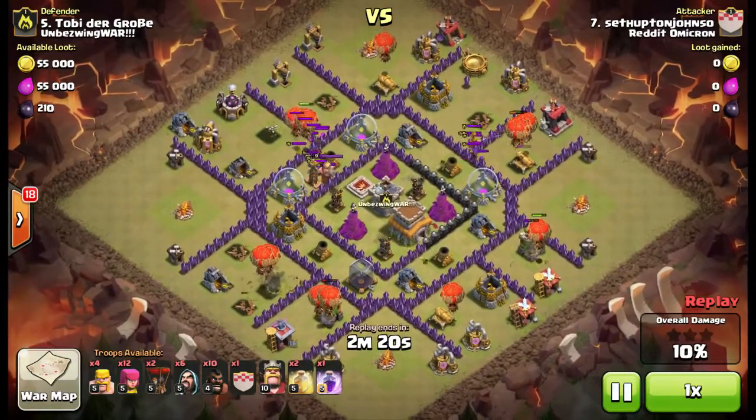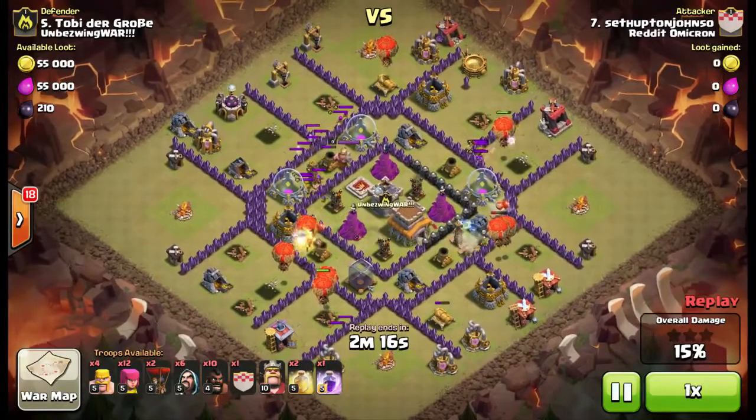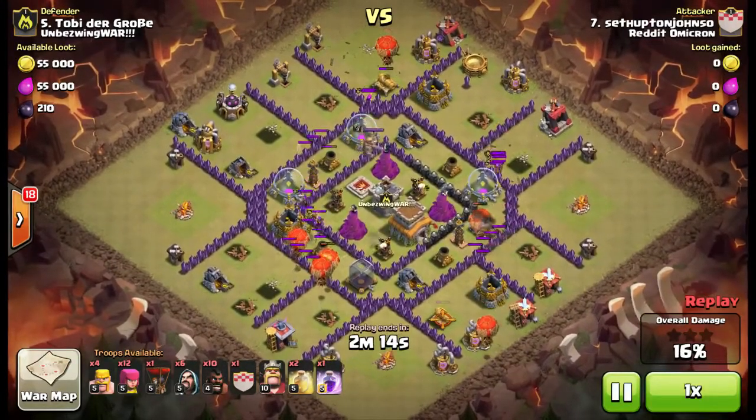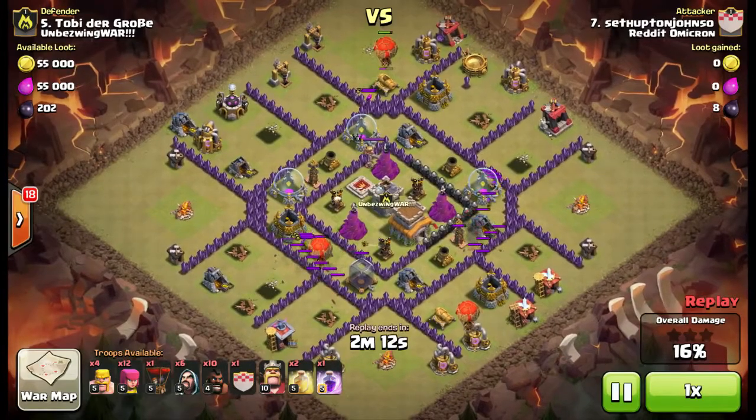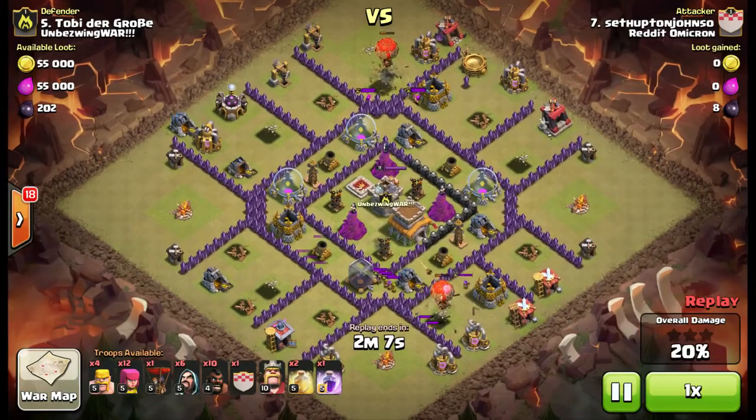But he's done a really good job spacing out the balloons. As long as you make sure you have balloons tanking the Archer Towers, the balloons are going to be able to go in and take out the cannons, no problem — it just takes 2 bomb drops and then a balloon crash.